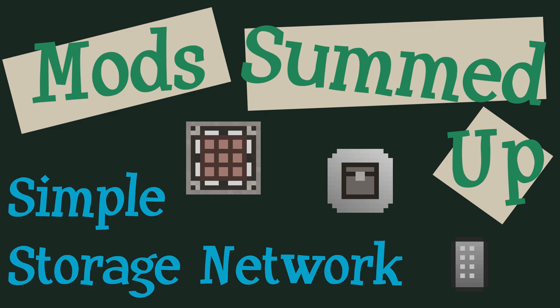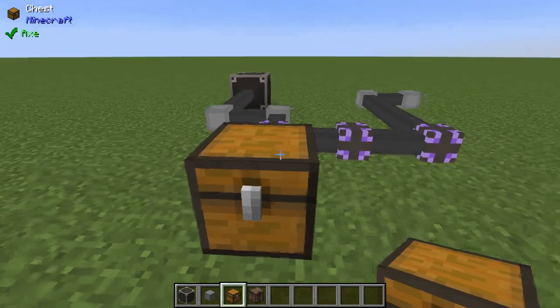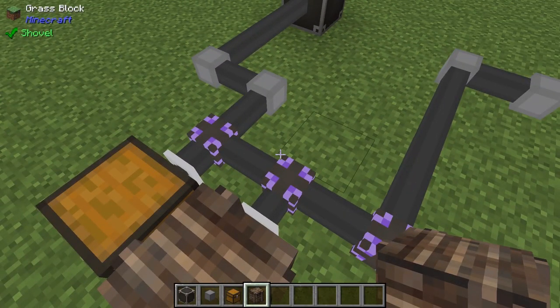Simple Storage Network is an early game alternative to Applied Energistics type mods. It creates a network using one Network Master, which everything must be connected to. There is no internal storage in this network, so you'll have to link in chests and inventories, but that's okay because this network doesn't require any power to run.